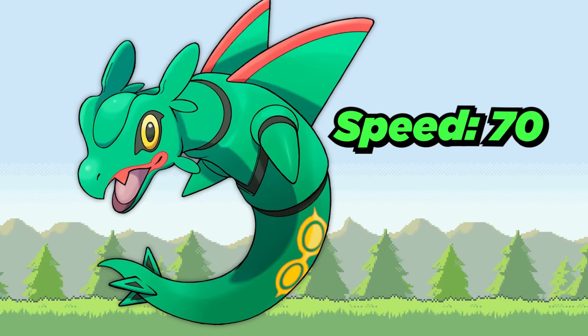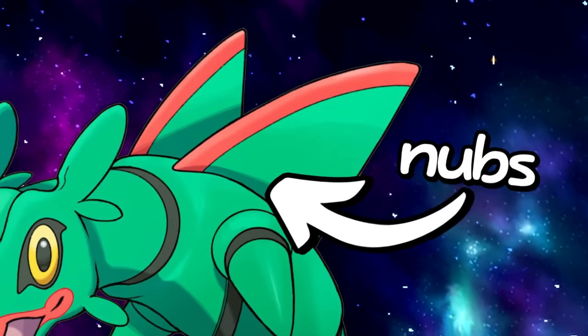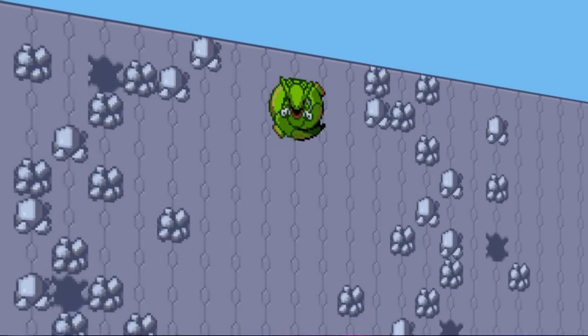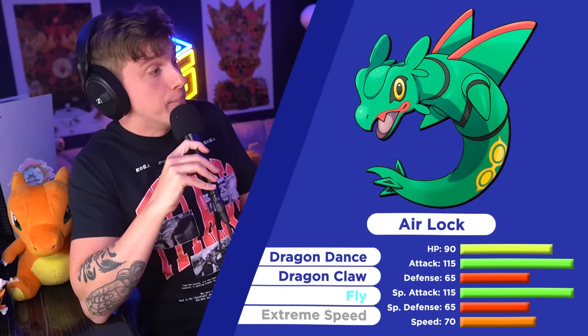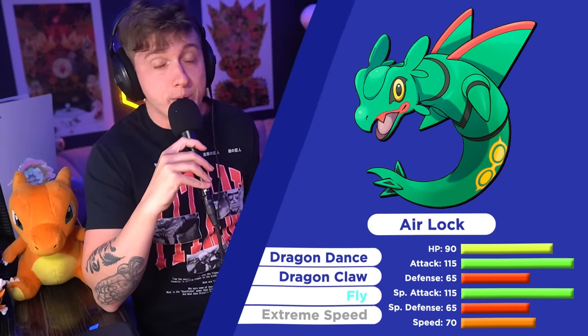We'll still make him kinda quick, but pretty weak defensively. Even though he's barely sprouting wings, I believe he'd still be a dragon and flying type, as he's birthed from that Sky Pillar. So baby Rayquaza basically becomes a glass cannon, but with those moves, I still think he can put in some work in a battle.